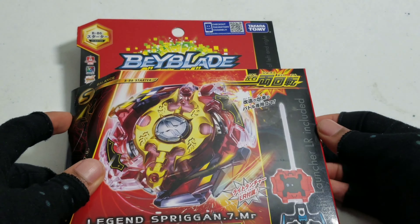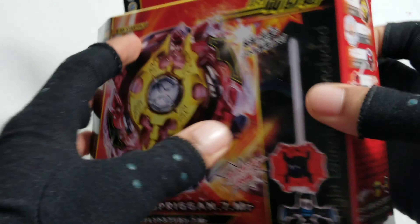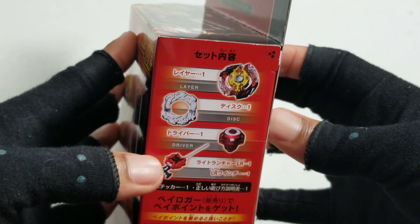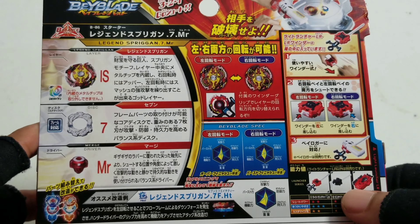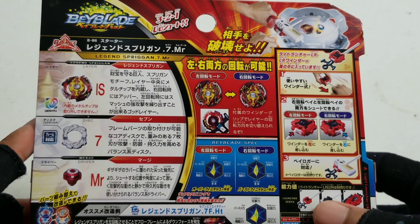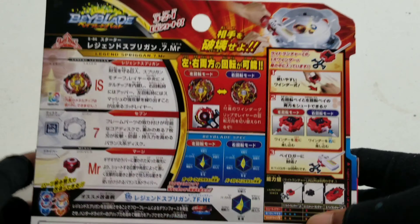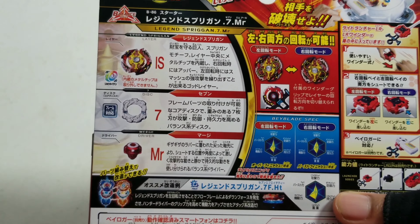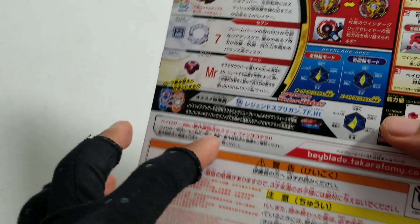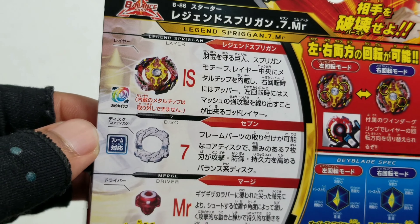One thing to know is that it has an LR launcher here, and it looks cool. It looks way better than the Hasbro box, because the Hasbro box is just boring. It shows how it switches modes, then there's the gimmick of it, and then you see the difference in the power. Then you see LS or Legend Spriggan 7 MR emerge, with the rainbow color logo right there again.